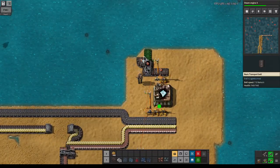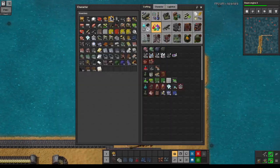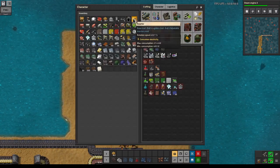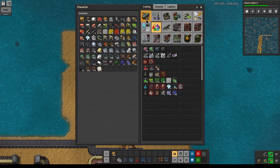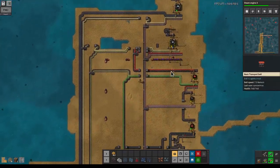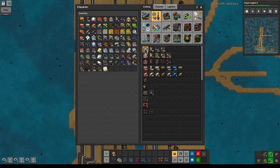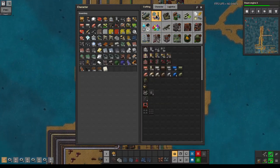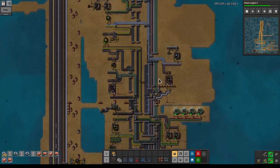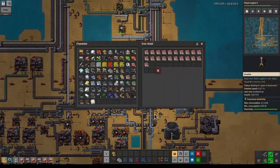I'm going to use separate collectors for the waste byproducts for now and bring that together later. I want to run down to get some wooden blocks. Let's craft some transport belt instead, and we'll probably want some copper pipe as well - craft some normal ones. Two stacks should be fine. Let's put some stuff in this random chest.